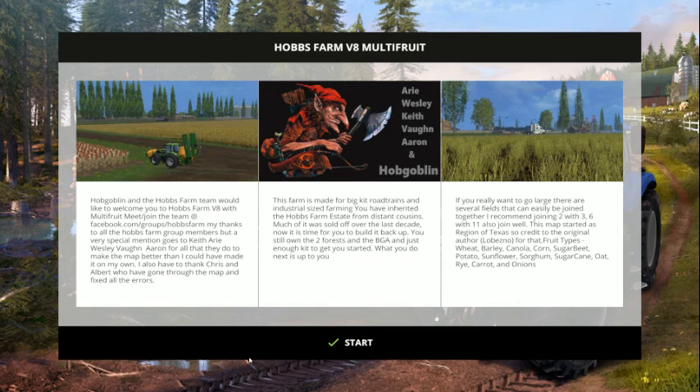Hi, this is Farmer Joe here and we're going to take a little walk down memory lane. We're doing Farm Simulator 15 today and I want to take a look at Hobbs Farm version 8. This is a farm made for big kit road trains, industrial sized farming. You have inherited the Hobbs Farm estate from a distant cousin. Much of it was sold off over the last decade, now it's time for you to build it back up. You still own the two forests and the BGA and just enough kit to get you started. What you do next is up to you.